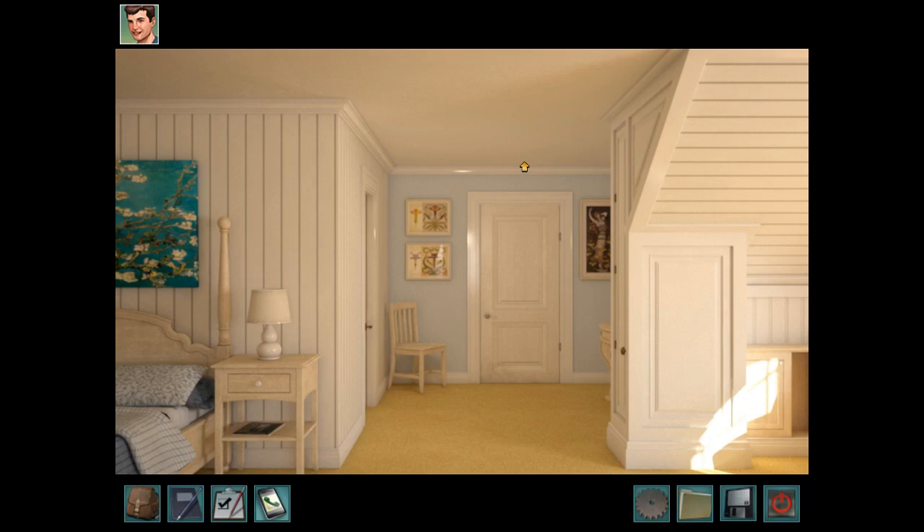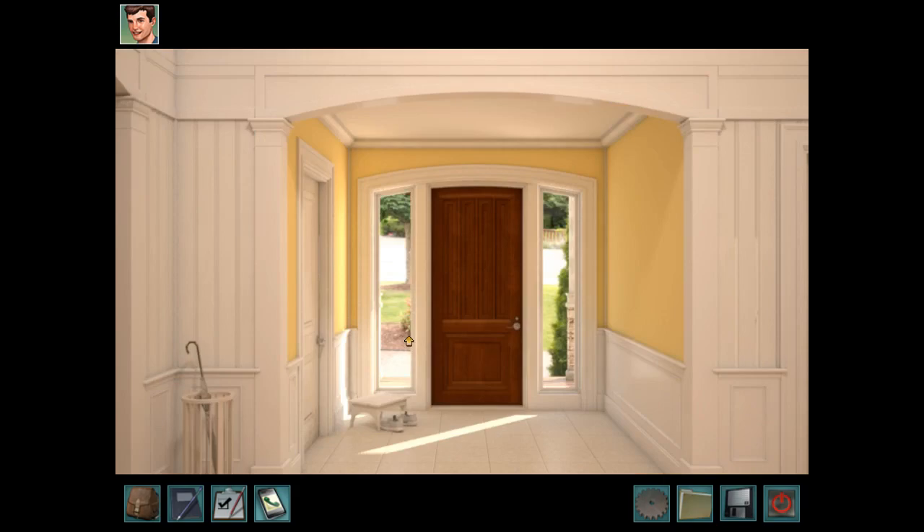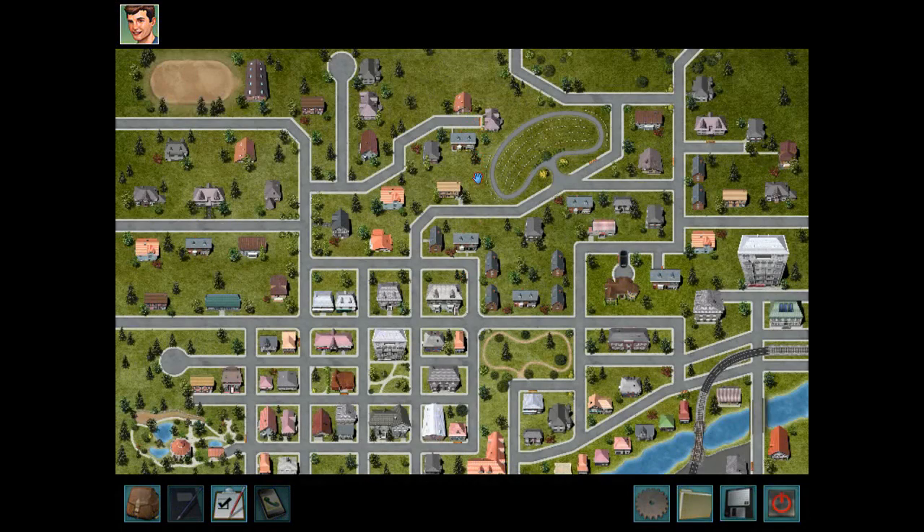Greetings fellow detectives! Wizard Kitten here bringing you part two in our walkthrough for Nancy Drew: Alibi in Ashes. We just got done exploring Nancy's room and house. We are currently playing as Ned, and our next step is to go find the note that Nancy was talking about at the Old Town Hall.